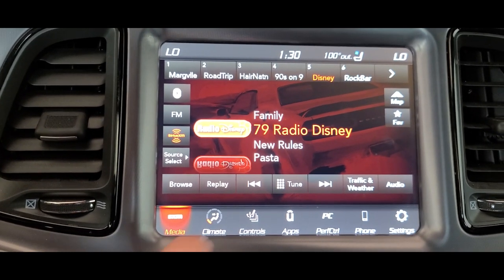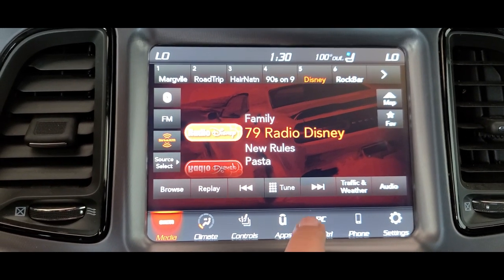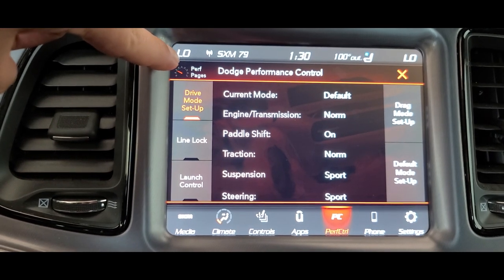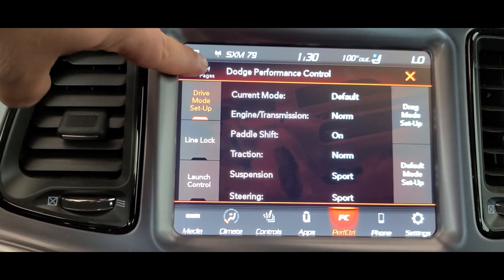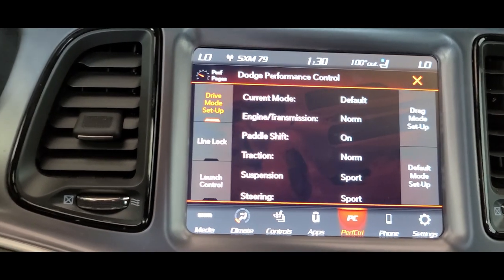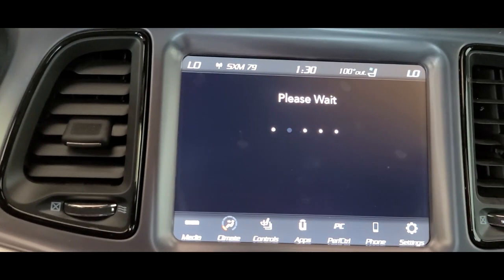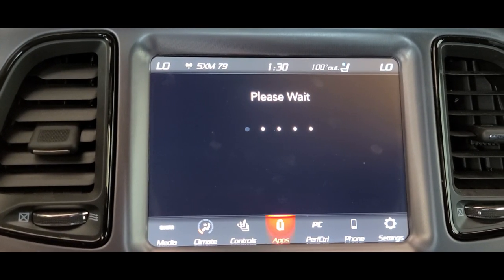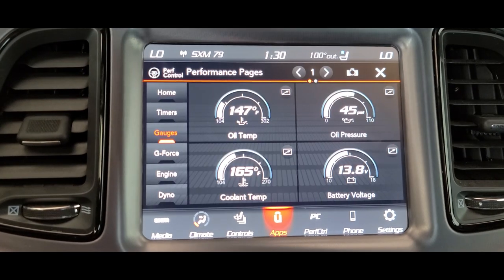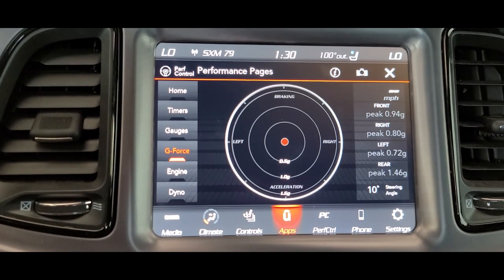First things first, let's find that little page we're looking for. Let's go to performance controls — I already put mine down here — and if you look up here at the top it says perf pages. Click that. Please wait. All right, let's let it load. All right, so we're on our gauges page. Let's go ahead and hit G-force.